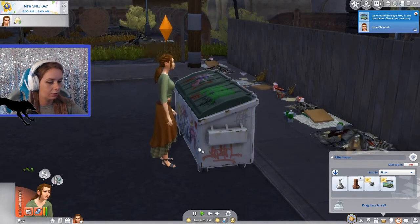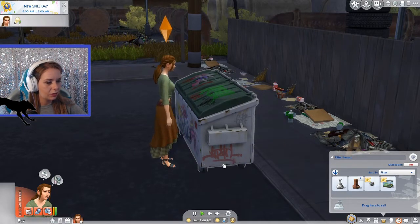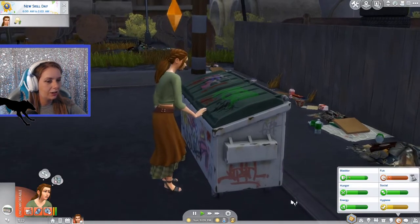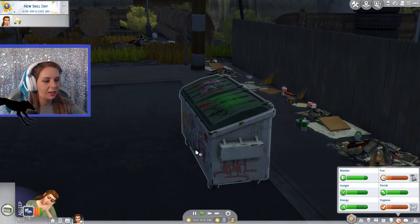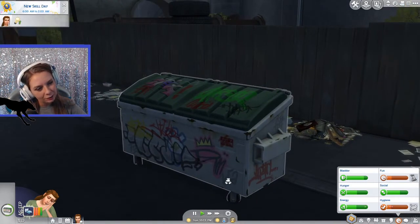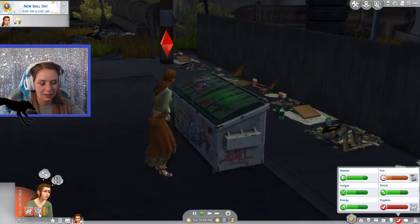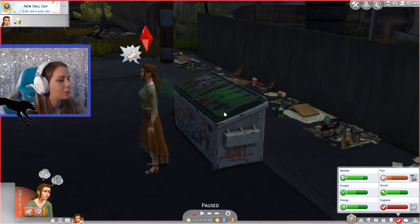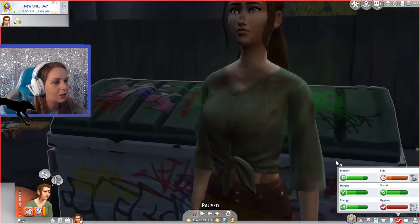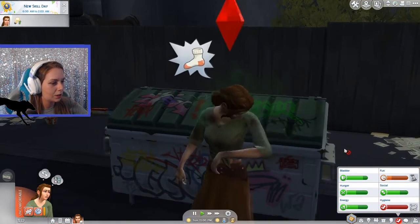We found a bullseye frog and we're choking. I want to see the napping in the dumpster. It's literally breathing from her sleeping in it. And look at her hygiene. She is deliriously dumpy from napping in the dumpster — the stench wafts through your mind. She's absolutely filthy now and looks like she's questioning her life choices. She's like, why am I here? I just want to save the world and the environment, and I'm sleeping in a dumpster.